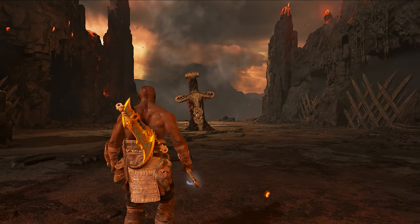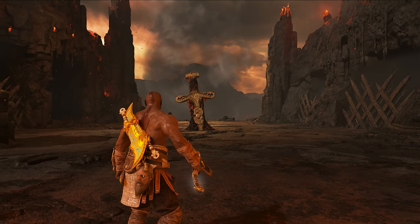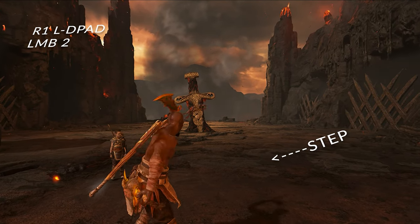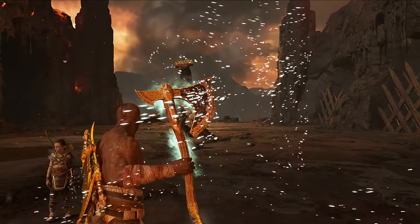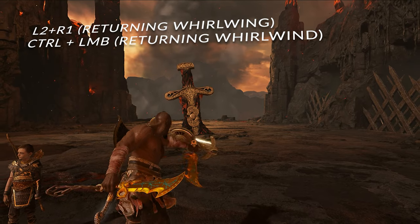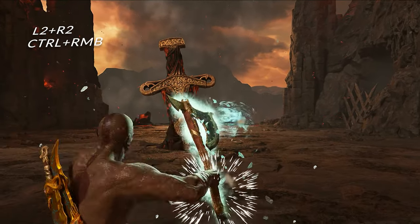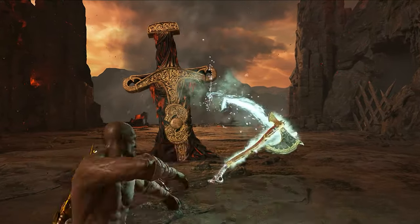We start off by pressing R1 followed by the lefty pad, then waiting for Kratos to take that first step, and right after that we press triangle, followed by R1, followed by the block button, followed by aim, followed by R1 to throw the axe — and this should give you the EX version of Returning Whirlwind.